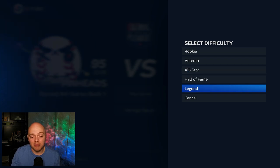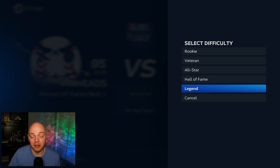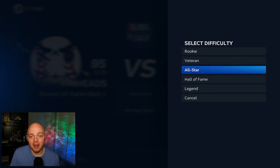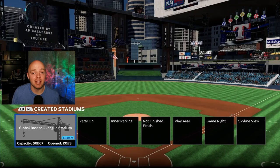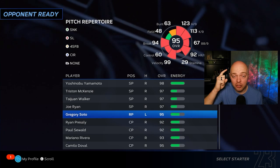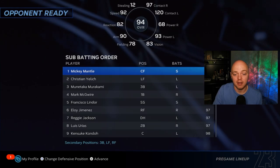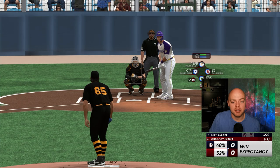You do get a little more PXP on higher difficulties, but if you go on Legend and don't perform well, you won't progress as fast. You're going to move faster on a lower difficulty where you're hitting more home runs. Don't go to a higher difficulty unless you're completely comfortable with it. I'm going to go All-Star — I'm comfortable there and get a small PXP boost. Don't forget to select your Global Baseball League Stadium, then pick the pitcher you're grinding PXP for. Keep in mind pitchers lose energy between games, so try to rotate multiple pitchers you're grinding.